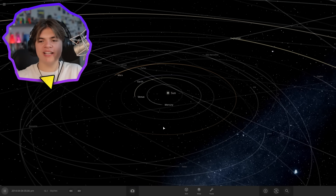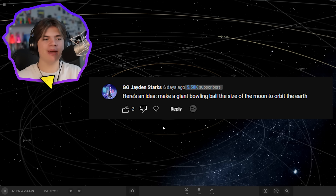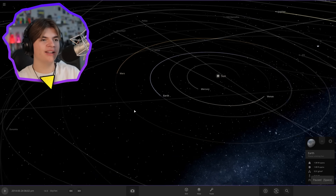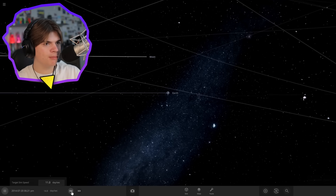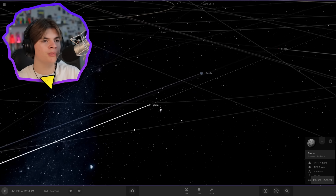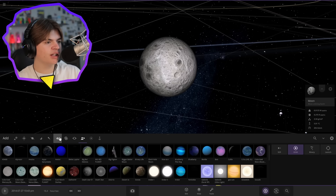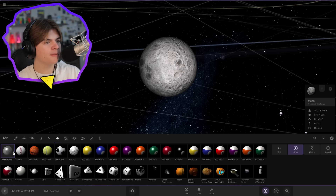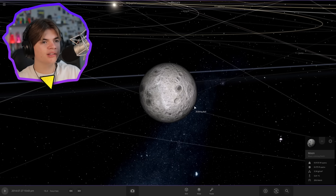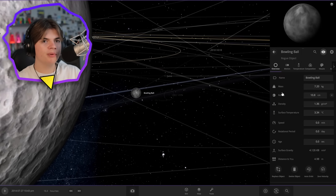We got another suggestion: make a giant bowling ball the size of the moon and make it orbit the Earth. Here's the Earth and the Moon. We want to make a bowling ball the same size as the Moon, so let's go over to the Moon and add a bowling ball next to it. Universe Sandbox actually has bowling balls right here.